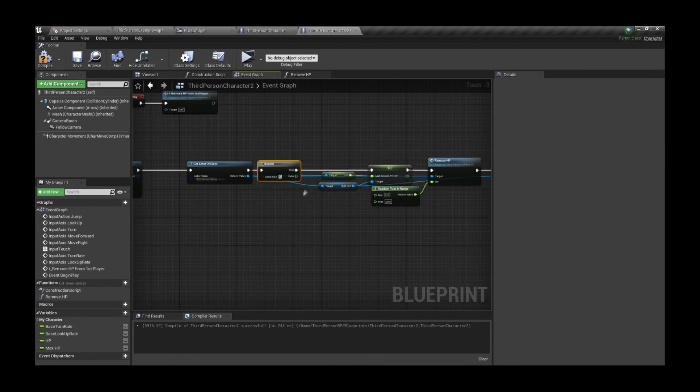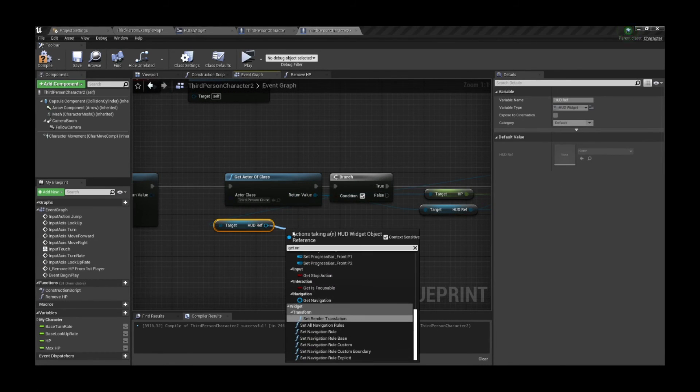For the second player, we don't have the HUD reference directly, so we need to pull it from the first player instead.